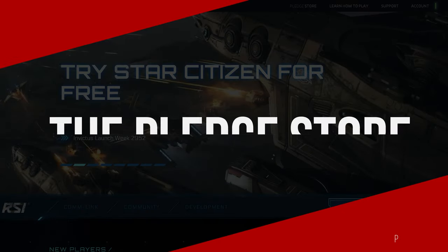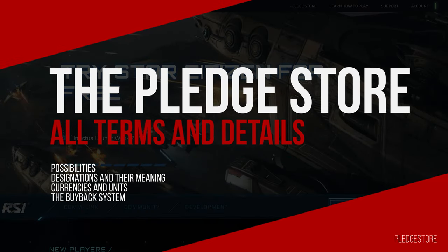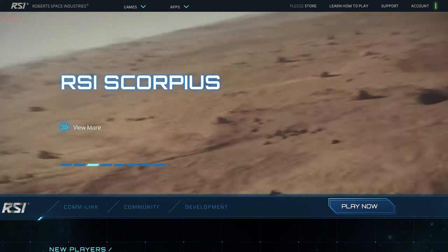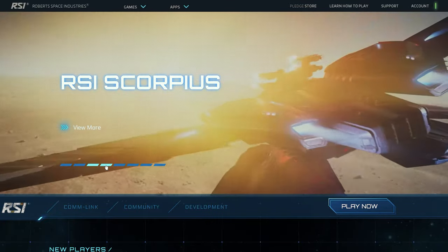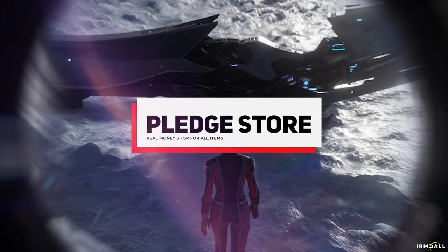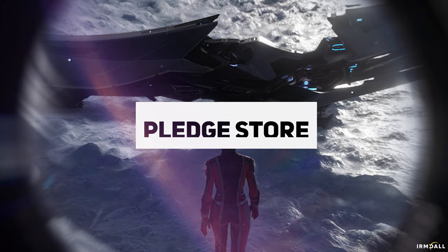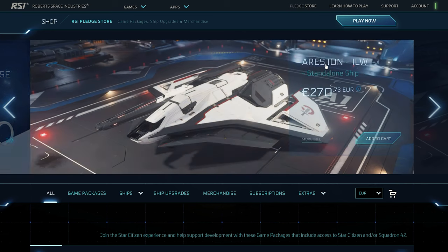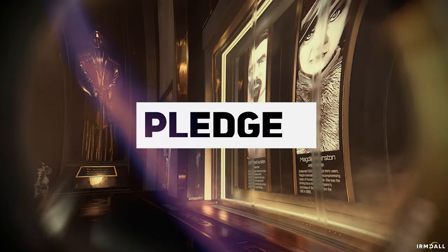Once on the website, we find the pledge store in the top right-hand corner, where we come across many terms and options that have some special features. Here we will go into all the terms and explain the system and mechanics behind it. The pledge store is the only official way to buy items, spaceships, game packages, or an optional subscription to Star Citizen for real money or so-called store credits.